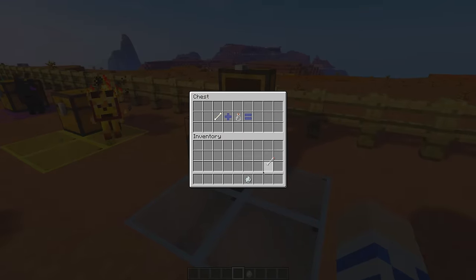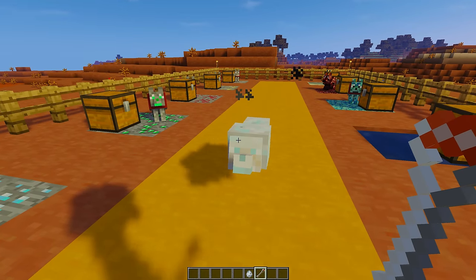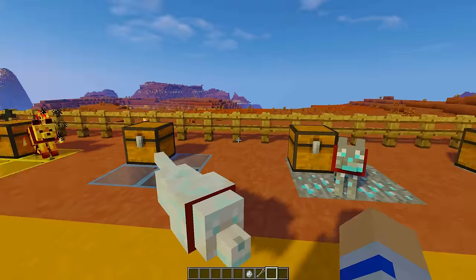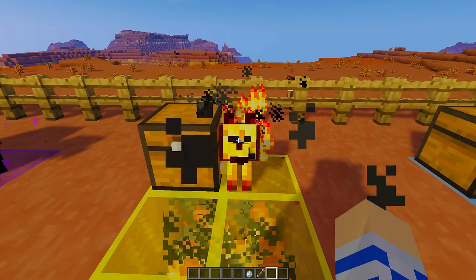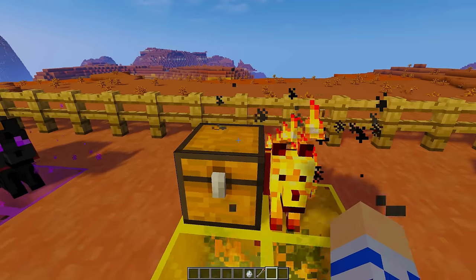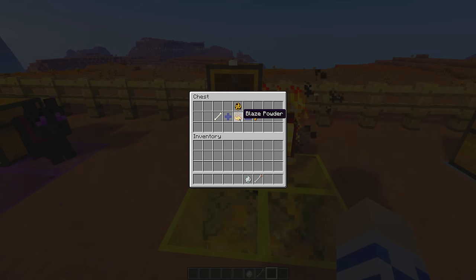Let me try to tame one with the bottled air bone. There we go! You guys sit down. And now we have the blaze wolf, complete with blaze particles. This guy is located in the nether, and you have to use blaze powder to get the blaze bone.